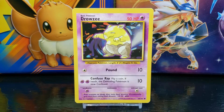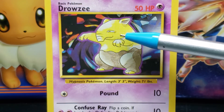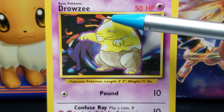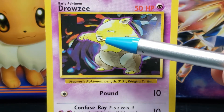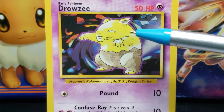Speaking of the illustration, let's take a closer look. The illustration features drawn artwork of a bipedal yellow and brown tapir-like creature. Drowzee has a yellow sideways oval-shaped head. At the top of Drowzee's head are two small yellow triangular-shaped ears with brown interiors. The top of Drowzee's head slopes downwards to its short small yellow trunk, on which are three horizontal wrinkle lines.